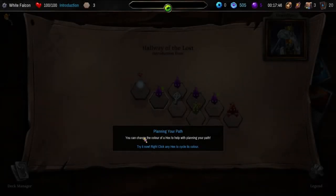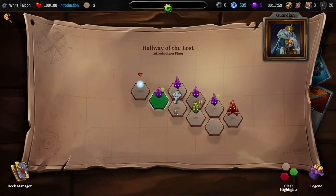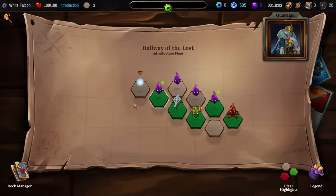Plan your path. You can change the color of a hex to help you with planning your path. Right click any hex to cycle its color. So we can go here, then there, then there, then there — that's pretty cool.